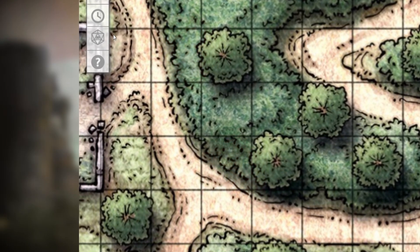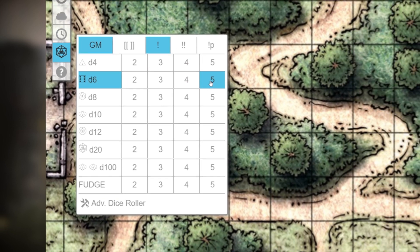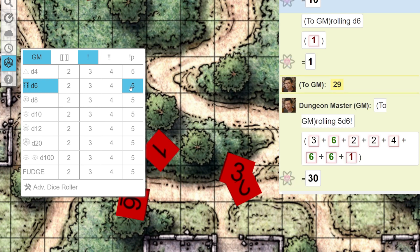The exclamation point is used for exploding dice. In some game systems, if you roll a D6 for example and the roll is the max — so you rolled a 6 — then you get to roll another D6. If you keep rolling max values on D6s, you get to keep rolling.